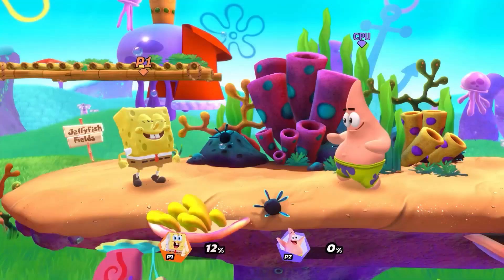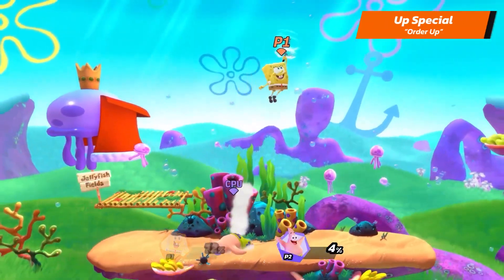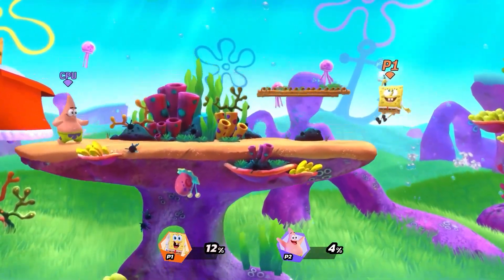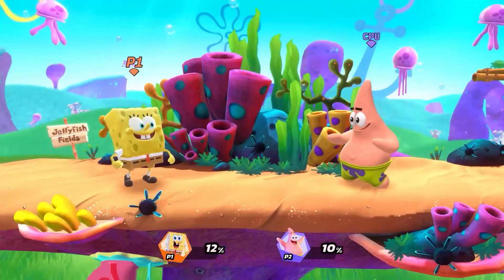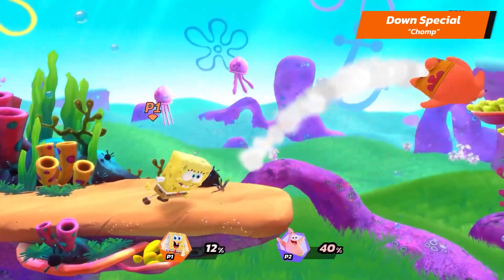His Up Special is Order Up — he flies upward spinning his Hydrodynamic Spatula, dealing damage on the way. And his Down Special is Chomp. This attack can be charged up for a bigger bite.